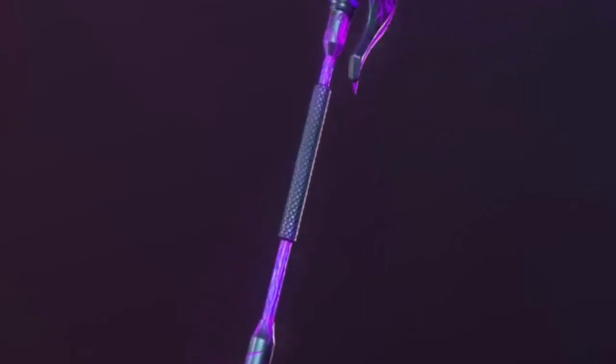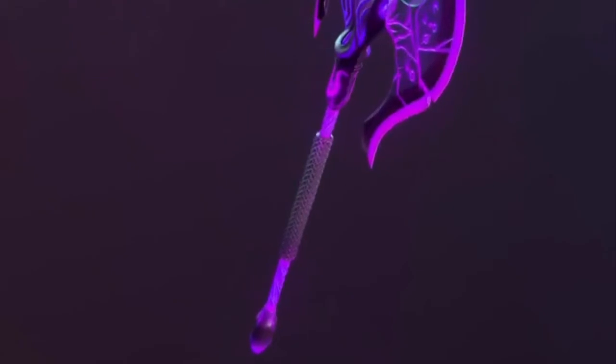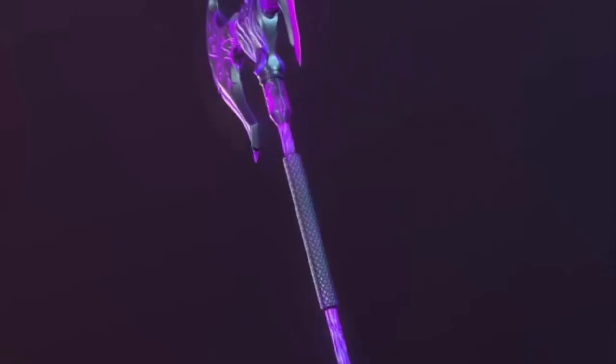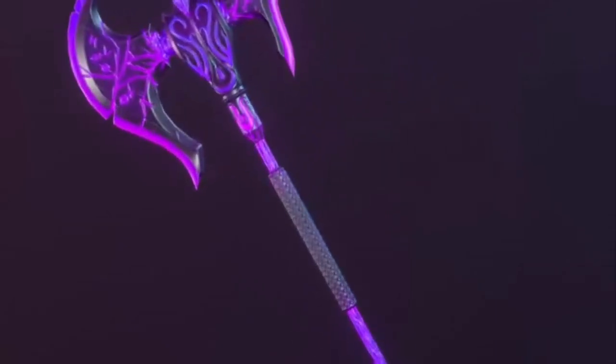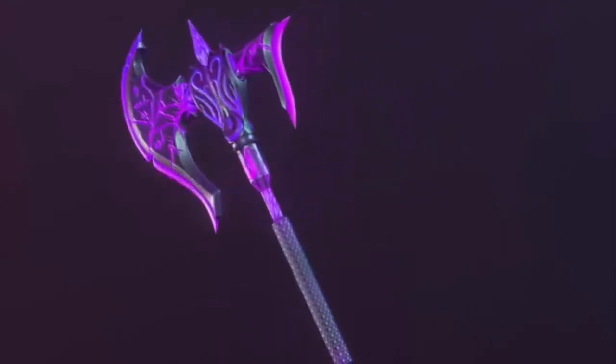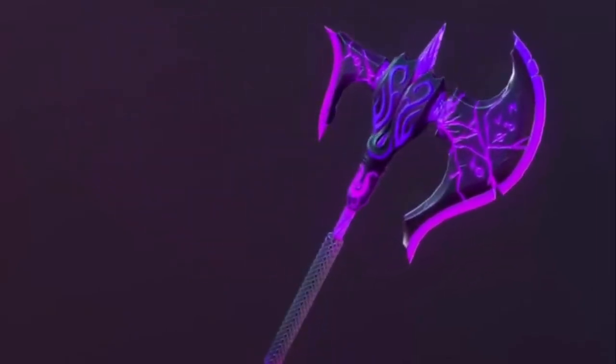Those two previous weapons I believe were powered by blue magic, or the equivalent of ice damage, since they have the lore from the north. This one here happens to be the Void Reaper. Being the first purple weapon we've really seen so far, I believe this purple magic is the equivalent of poison. But this is going to be more of a melee close combat weapon, and we'll look at this in some of the slow-motion trailer captures. It does seem to have a pretty wide attack range, offering an opportunity to maybe even deal damage to multiple enemies at once.